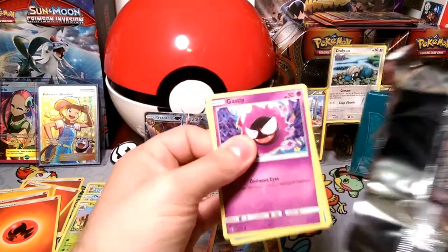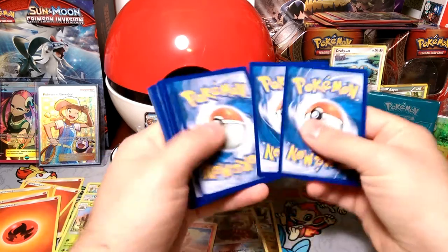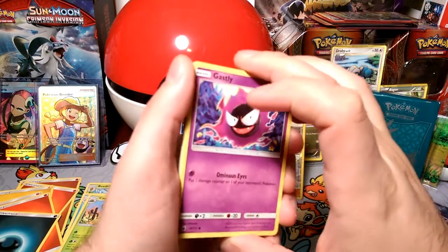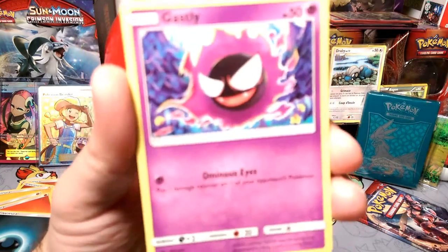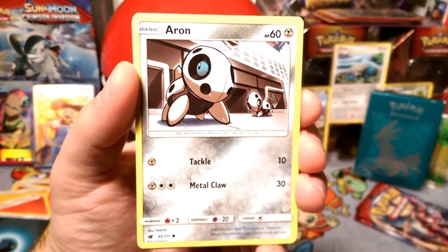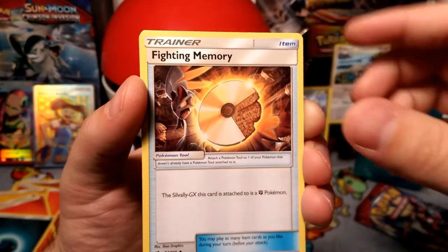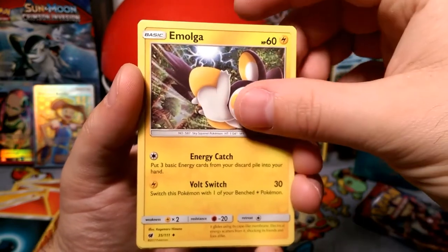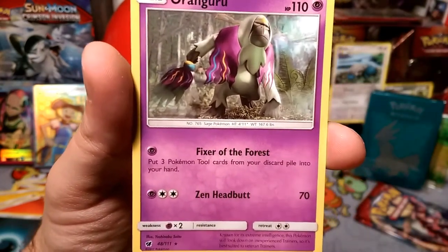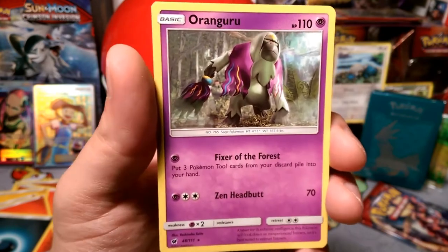Speaking of Gengar, there's that Gastly. Let's see what we get in this next pack — I'm guessing Psychic energy before we even reveal it. I was wrong again. Starting with Gastly with those Ominous Eyes, Corphish, an Aron with Color Balance, Mankey with Three-Step Strike, Swinub, a Fighting Memory for Silvally, Alolan Graveler, Emolga with Energy Cat Vault, a Switch, Swablu reverse for those Altaria decks, and our rare is a Rangiru — the Fixer of the Forest, which brings back your Tool cards. Very helpful with Garbodor or Bursting Balloons. Rangiru might have a niche somewhere.